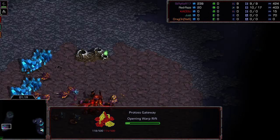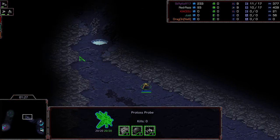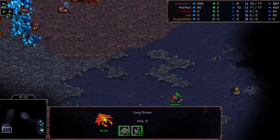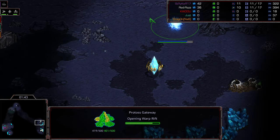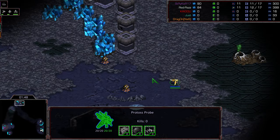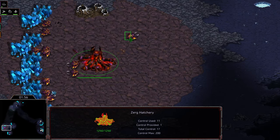Raz going ahead and opening up with that gateway play. It looks like we are seeing overlord first play from Striker, and it looks like we're going to see a 12th hatch. Is Raz going to get the first scout off? It looks like he's going to the north — not an emergency situation, but this is oftentimes where Zealots can be most effective against the 12th hatch play. Raz's probe going to that top corner, finding nothing, so he knows where his opponent is.